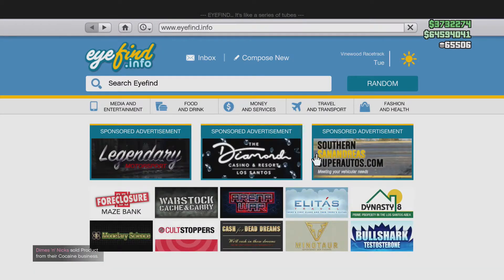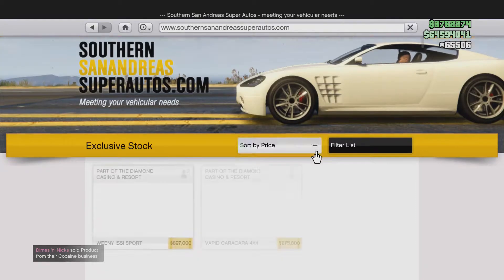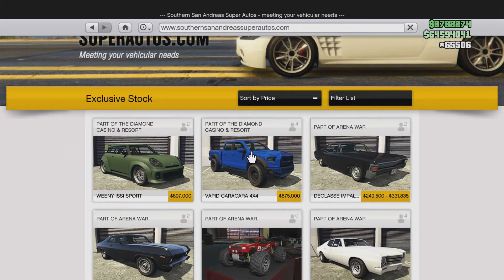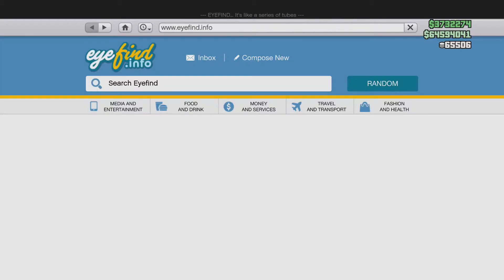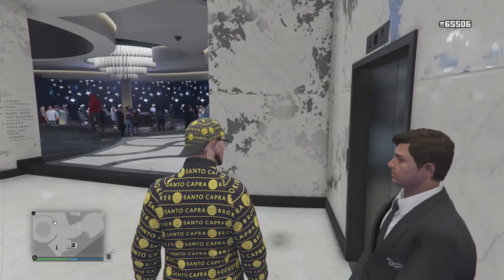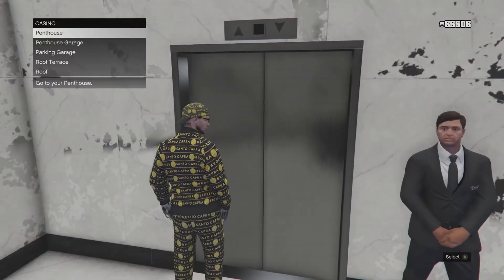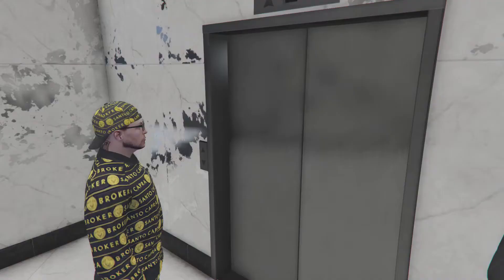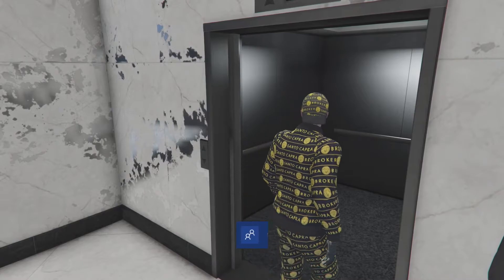Now, if you go over to San Andreas Super Autos, you can see that you've got the Weenie Issi Sport, you've got the Vapid Karakara 4x4 — and that's all that's there. You can go down into your penthouse garage once you've got your penthouse. I've got most of my vehicles down there from the DLC.